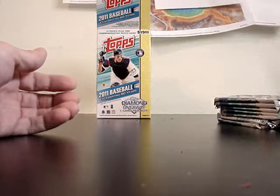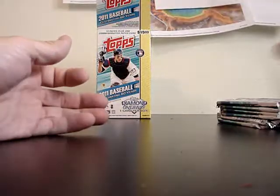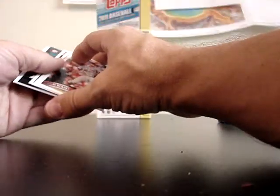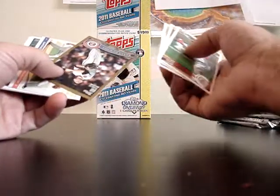Mark Reynolds, Baltimore Orioles — cool. Reggie Jackson reprint. Diamond Duos aplenty. Minnie — Lou Gehrig mini. Dan Uggla. Might only get one of the Danny Valencia gold borders. Another duo. Bob Feller, Josh Hamilton.